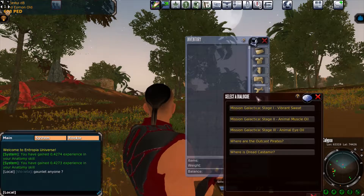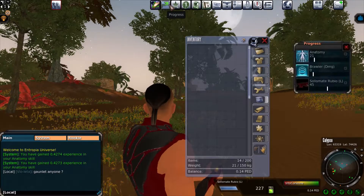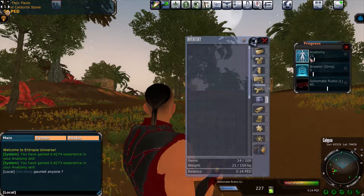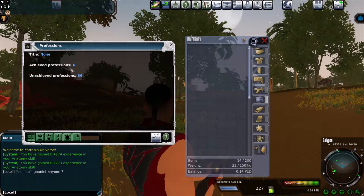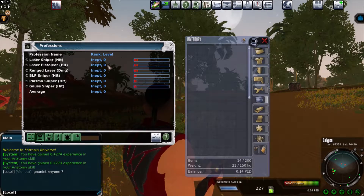Mission Galactica. These are the dialogues from the people I've been talking to. The Progress tab shows some of my progress — anatomy, brawler, and so on. The Professions tab: I have no active professions right now; I've achieved six professions but they are all level zero, so I need to work on that.